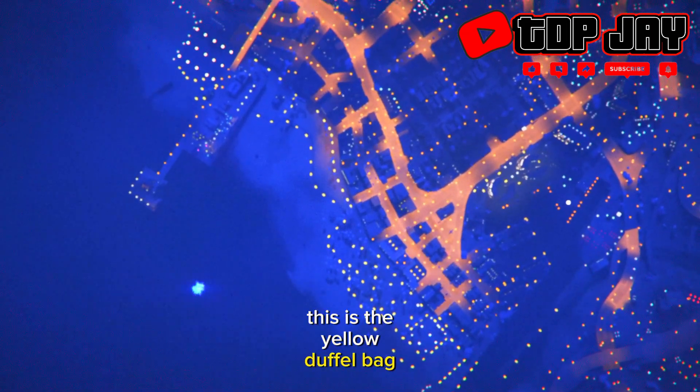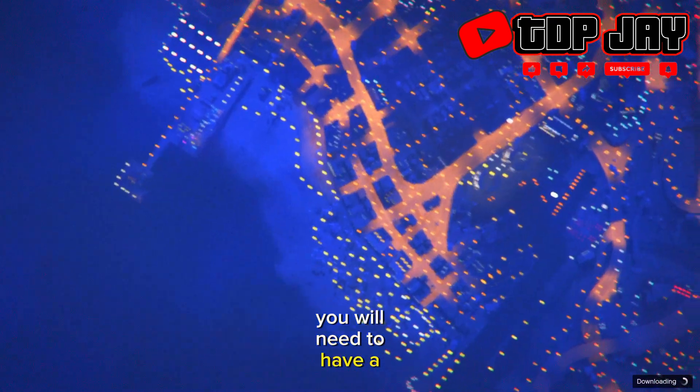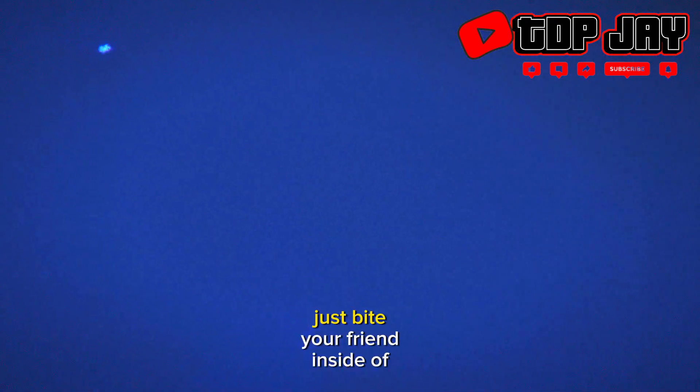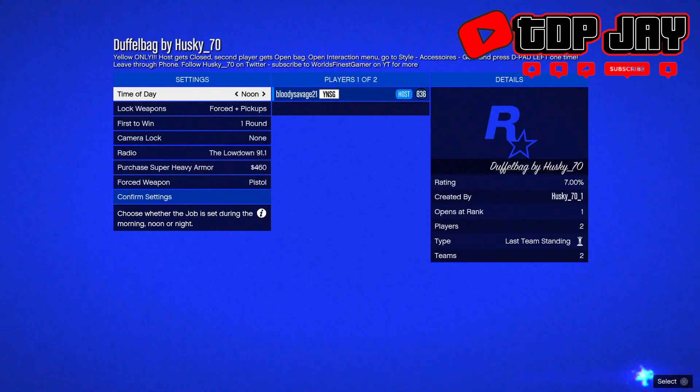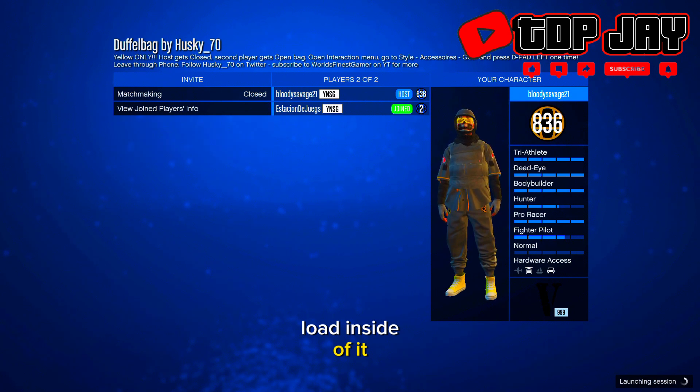This is the yellow duffel bag. Once you are inside of the job you will need to have a friend. Place your friend inside of it, then simply start it. Once you guys start it and load in, you both want to ready up so the job can begin.